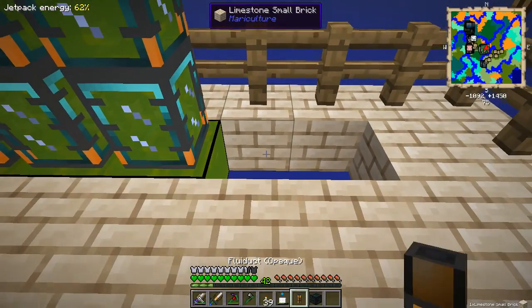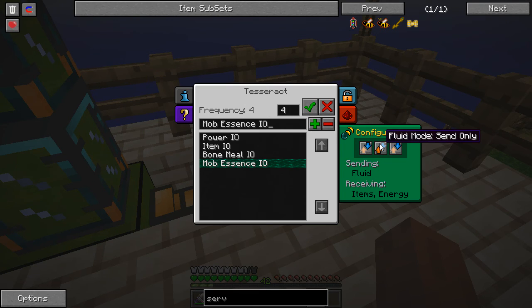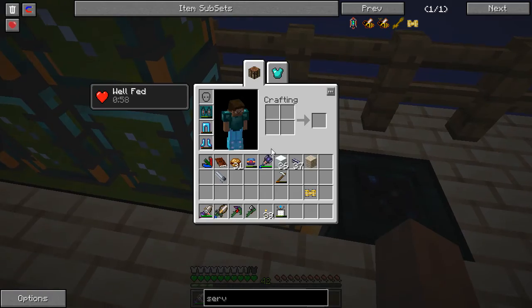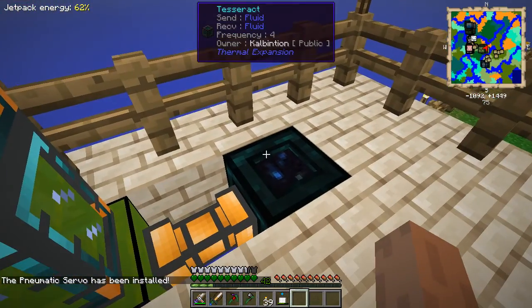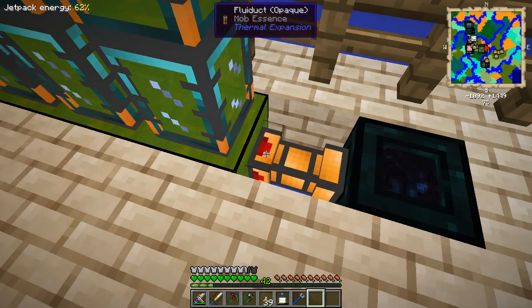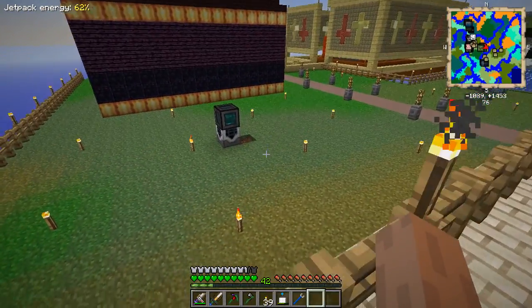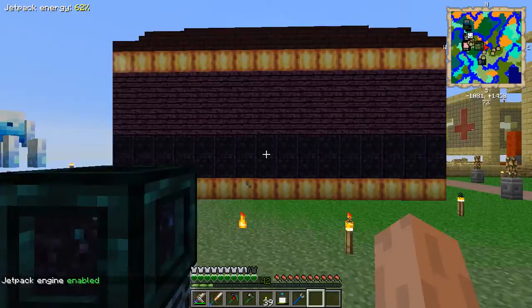I'll grab a fluid duct, take this box out, put that there and that there. I'm gonna make this power ID 4, which is gonna be mob essence IO — send only. I guess it could be either or. We also need that servo here, and we need to cross that hammer on those. Make sure it outputs.